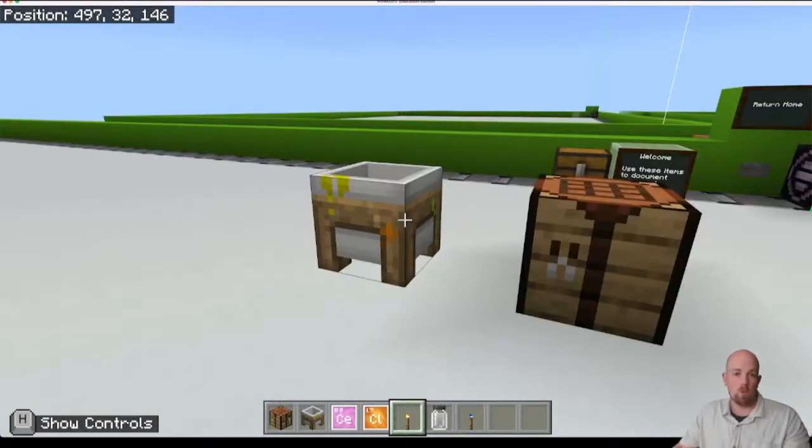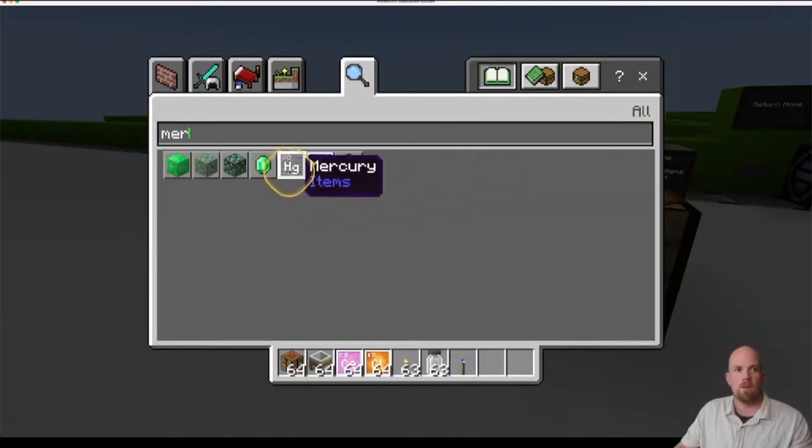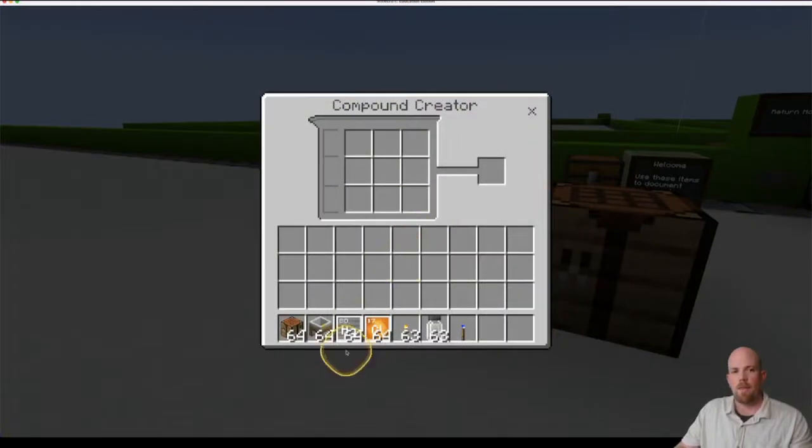For our next one, we're going to make the red torch. We're going to need mercury for this. So we open our inventory, grab mercury — here it is, mercury is HG. We'll bring that down and replace the cerium. Then open up the compound creator and go one mercury and two chlorine. That will give us our mixture — mercury chloride. We'll pull that one down into the hot bar.